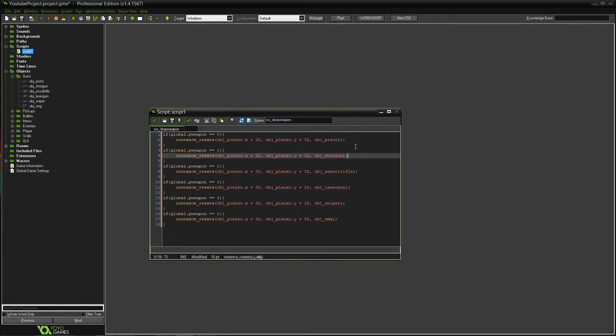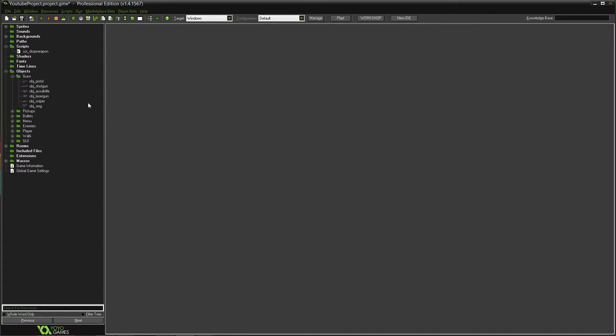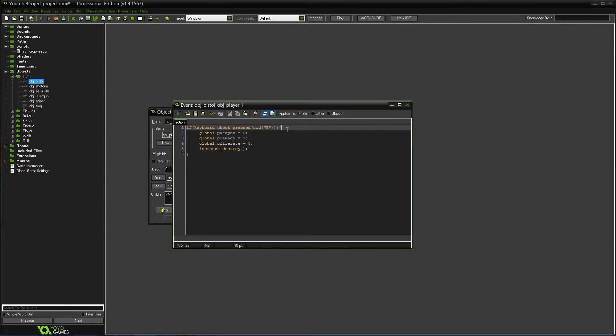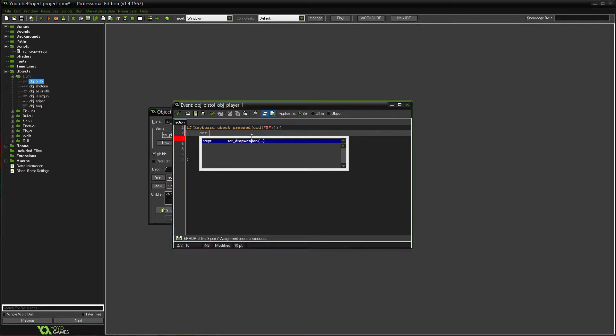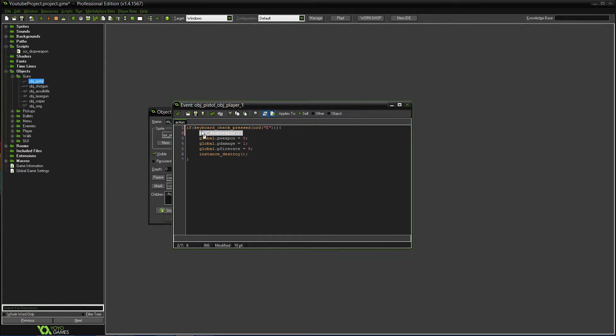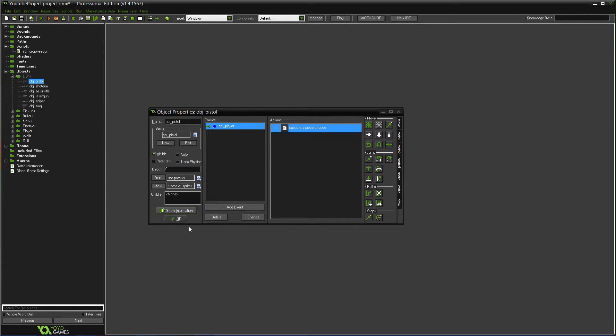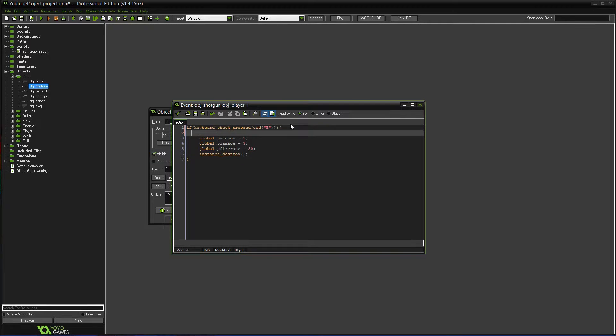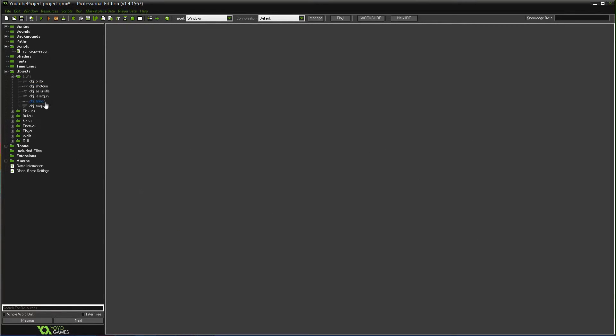So that should work fine — now it'll create the dropped weapon whenever you pick one up. The thing is though, we have to call the script code in each weapon object. It has to be the first line — that's the important thing — because it'll change the weapon. If you were to call it after it changes the weapon, it wouldn't work, because then it'd drop the weapon you just picked up. You gotta make sure to call it before everything else runs.